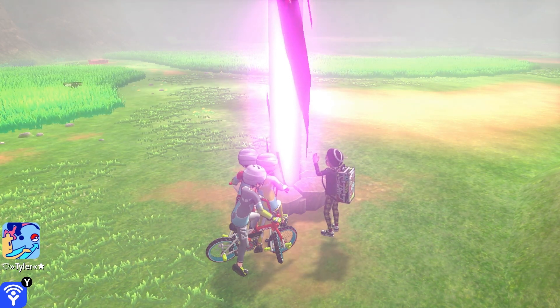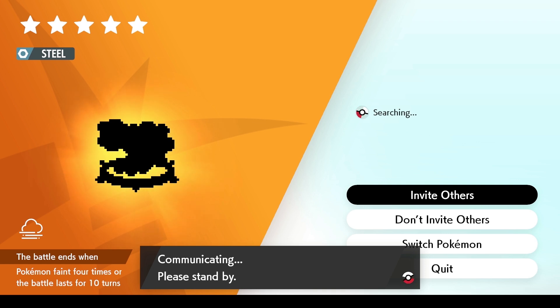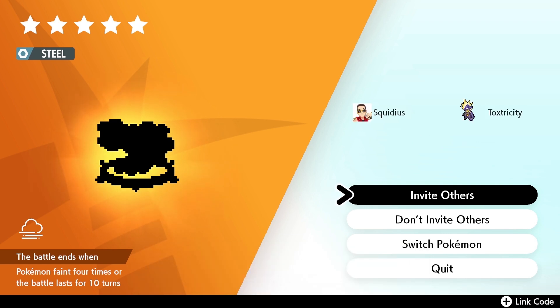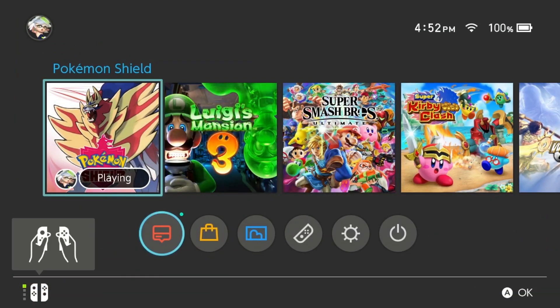So, to cut to the chase: click on the raid and you'll see that it is a Steel type — or whatever this thing is. Now you must be connected to the internet in order to do this. Once connected, click 'Invite Others.' Once you do that and the timer goes down, dashboard.